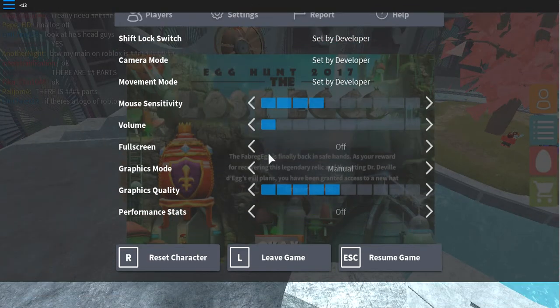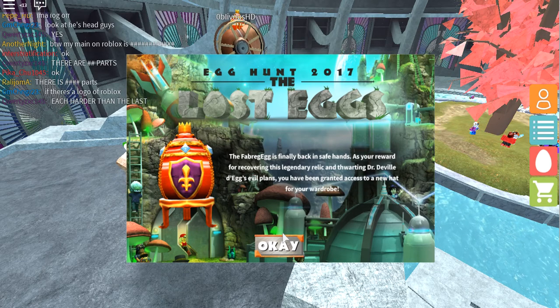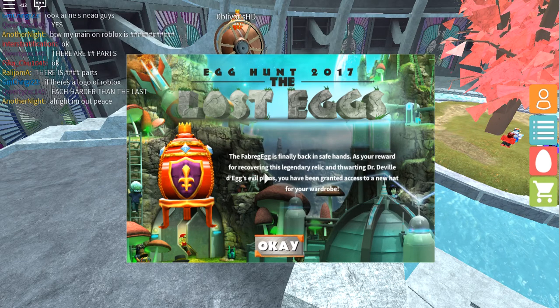Okay, now we are back and I found out how to get the Fabergé egg. I knew that you had to collect all 40 eggs, and I did — I just collected the Fabergé egg, it's finally back in safe hands.